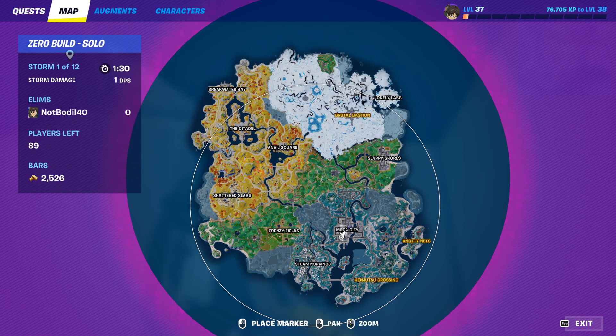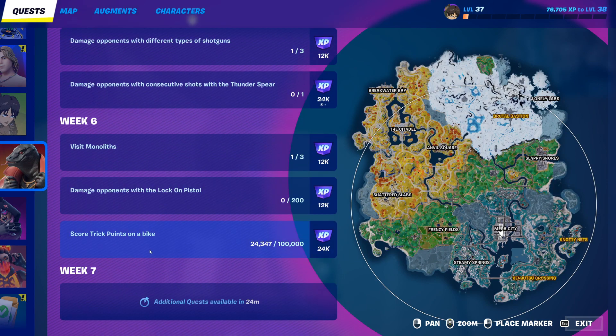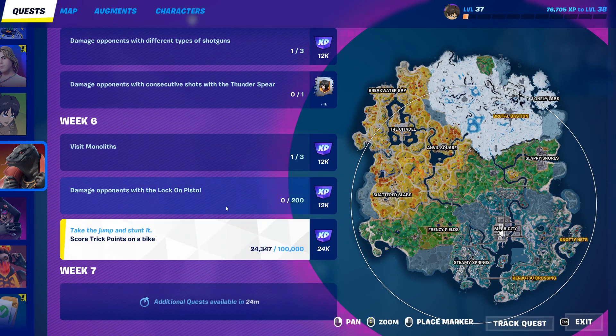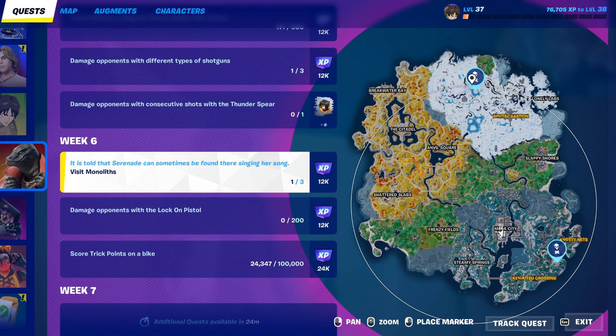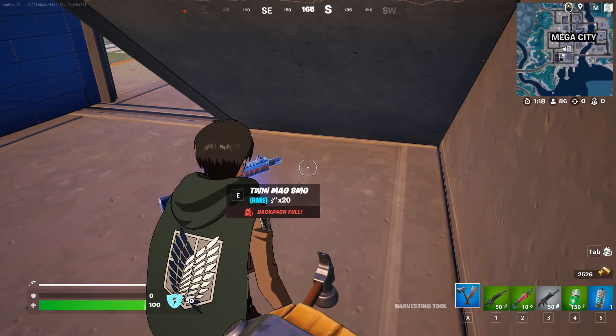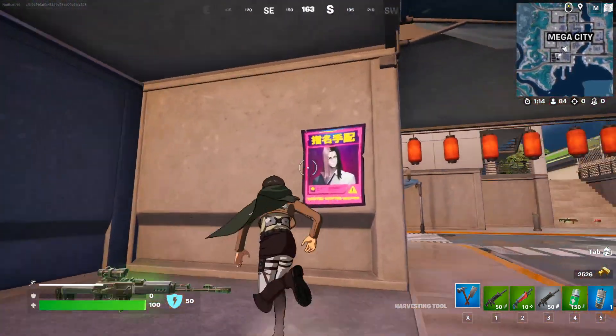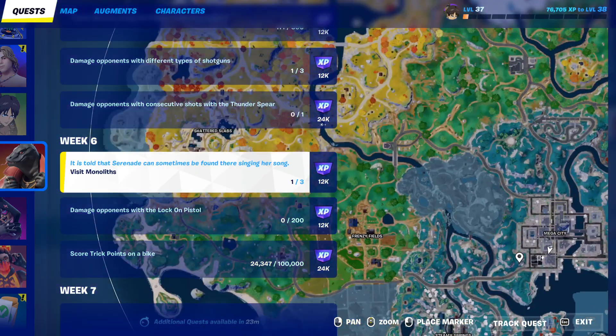Make sure to press the M key to open the map, go to Quests, then scroll down to Week 7. Once it's available, click on the quest and it should show up on the map. You can then zoom in and mark the poster locations, which should be in Mega City. If they're already placed, you'll just come here and place them.